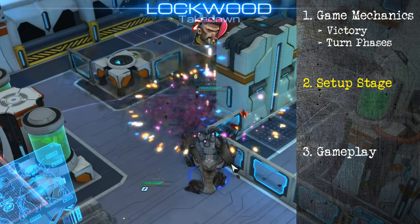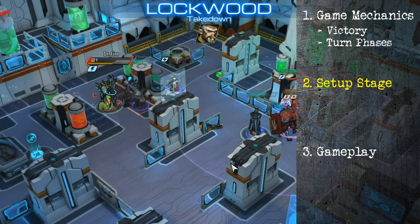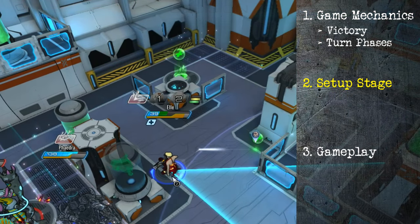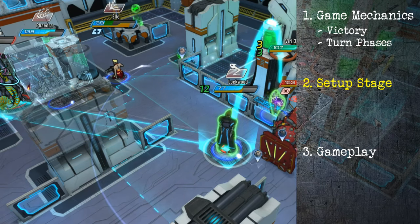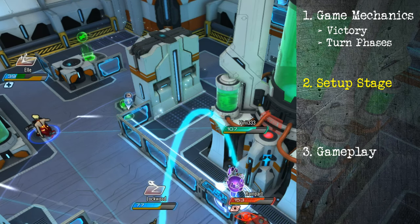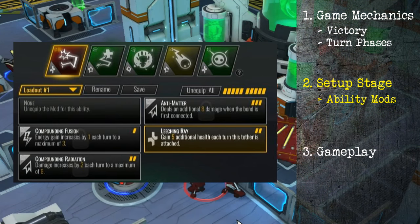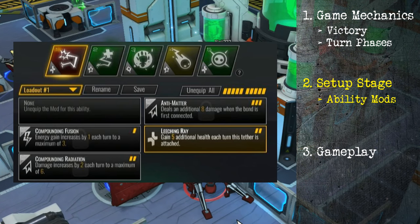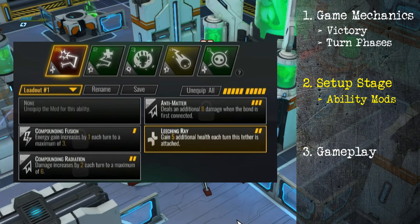Just as crucial as learning how the game works is the setup before you go into combat. Atlas Reactor is unique in that during the game itself, there's no buying of equipment or leveling up — you don't change. You go into combat as you are. So that requires a good setup beforehand, and that typically involves your ability mods. Each ability you have has different mods that change it slightly, and those can change the course of the battle based on your play style and how they work with your teammates.